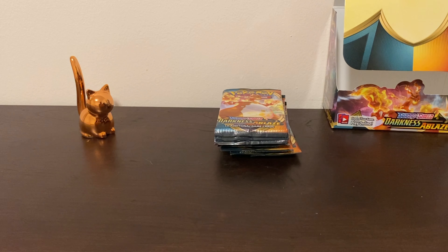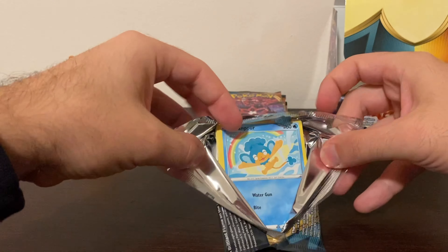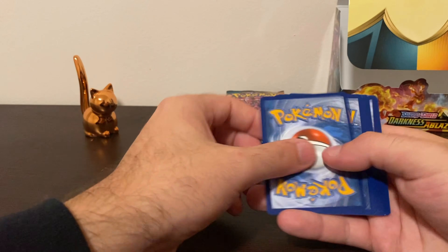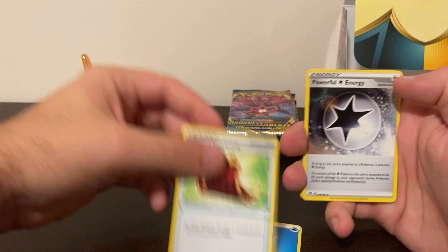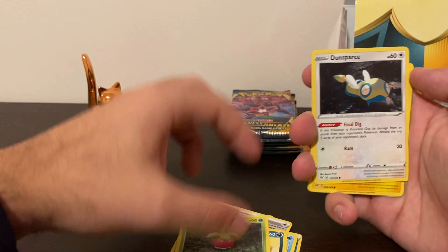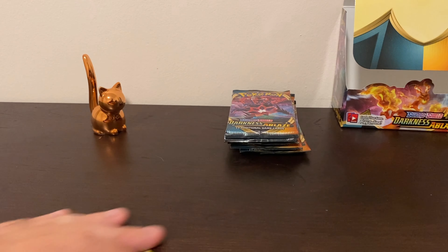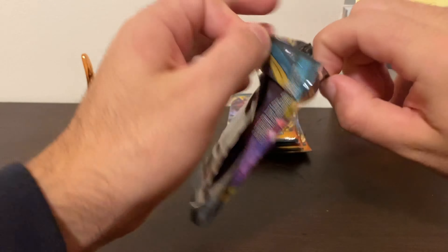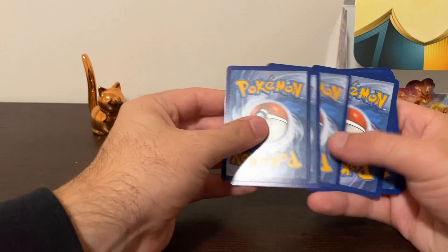When we pull that Charizard, I just keep saying it because they say speaking things into existence works. I actually had a guy from high school who was a big believer in that — he wanted to be an NBA player, still aspires to be one, and he did get a contract to play overseas basketball, which is really cool. I've seen it with myself too, making things happen. So we're going to speak this Charizard into existence — it's going to be within the next five packs!